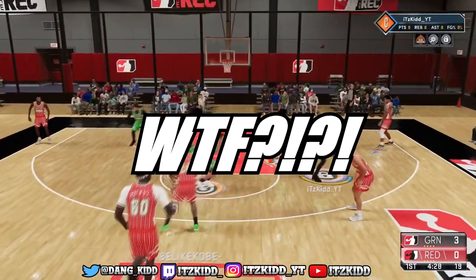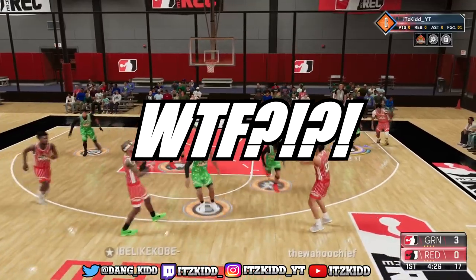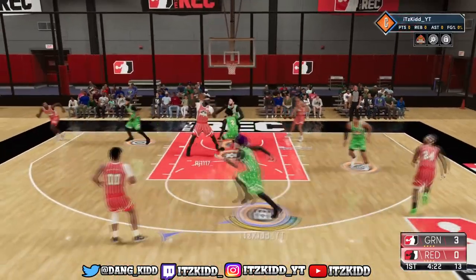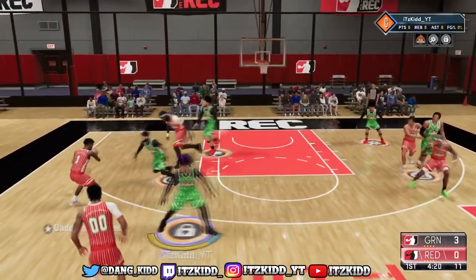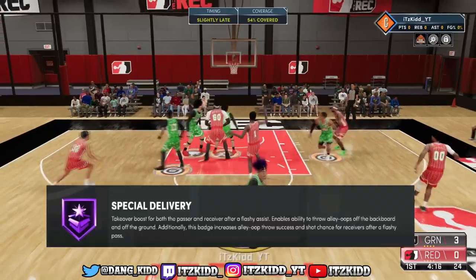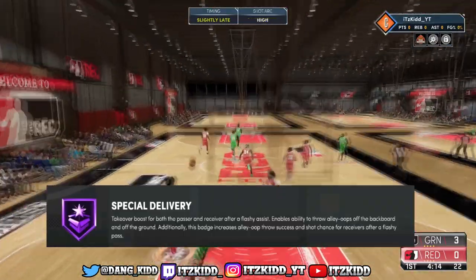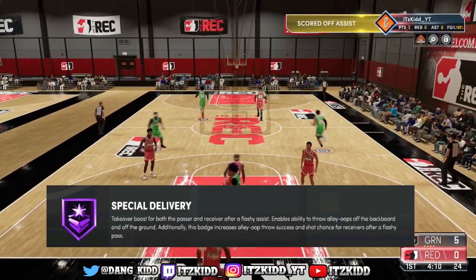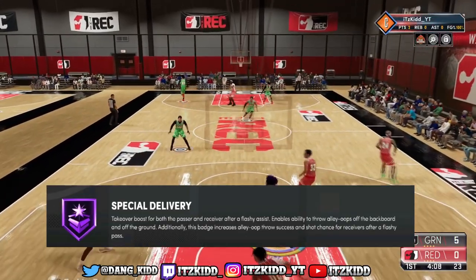Do you guys see what I see? First shot of the game and we have team takeover. The Special Delivery badge gives a takeover boost to both the passer and the person scoring the ball. To activate Special Delivery, you have to throw a flashy pass.